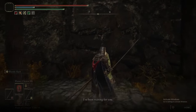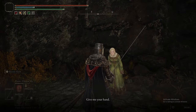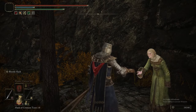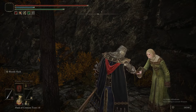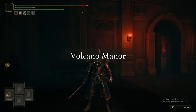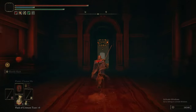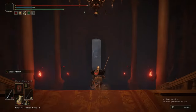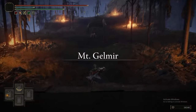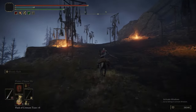Here's Raya. As we showed you in the previous part, we spoke to her in Liurnia. She now has the ability to teleport you straight to the Volcano Manor, which is what we're going to do. We've covered a lot of distance on the map. We're going to grab the map fragment for this area since it's very close to the entrance, grab a grace, and then warp back to Erd Tree Gazing Hill.